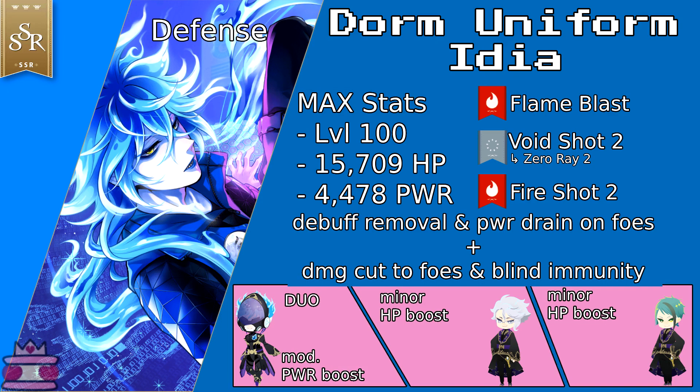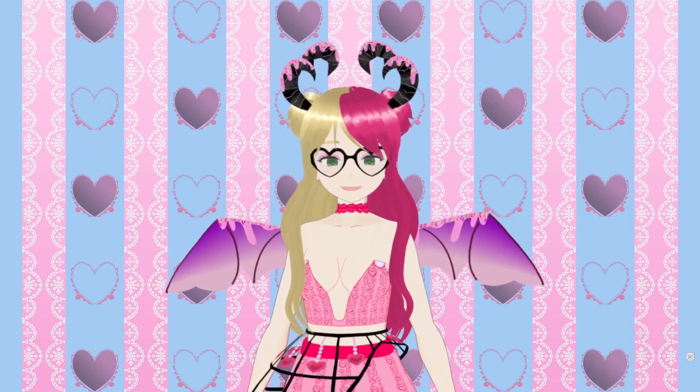Unsurprisingly, Idia's duo magic partner is Ortho, who also gives him a minor HP boost. His other buddies are Azul and Jack. They also give him a minor HP boost — because 15,000 wasn't enough, I guess. But I'll take the extra numbers.